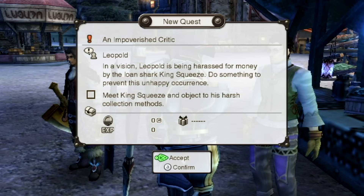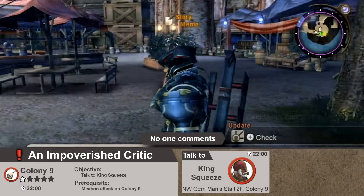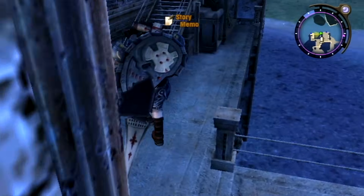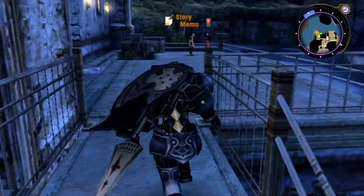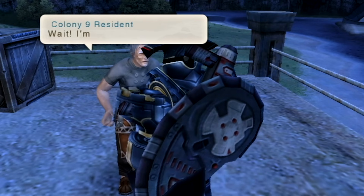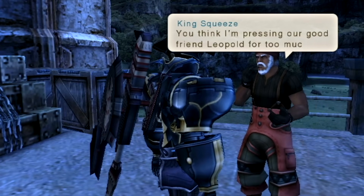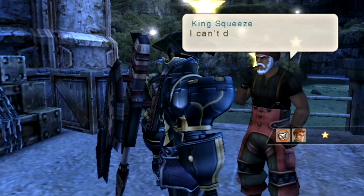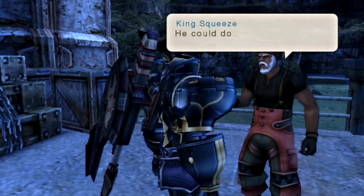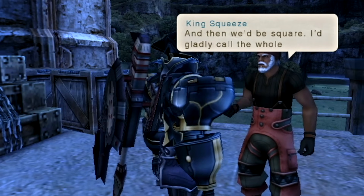We have an impoverished critic — we have to meet King Squeeze and object to his harsh collection methods. We saw him briefly earlier when we were going around getting some generic quests in Colony 9. He's right near Gemman's stall. He's muttering about a little insect really getting on his nerves — but insists he's not talking about us. Hello, King Squeeze. He says he's not an unreasonable moneylender — he just wants to be paid back. Leopold could do it if he just stopped splashing out on his girlfriend, and then they'd be square.